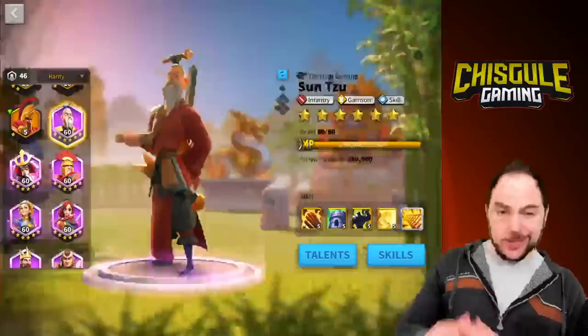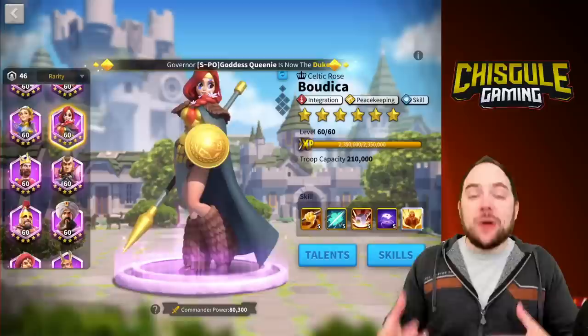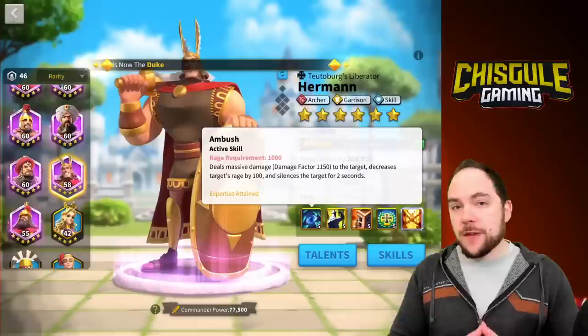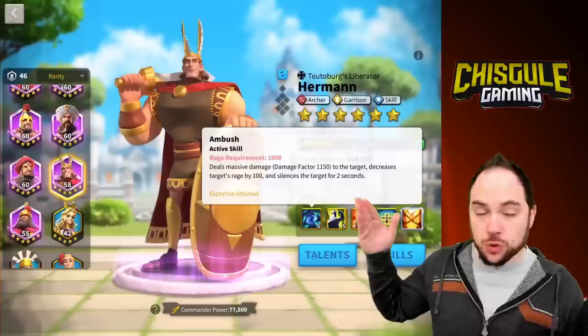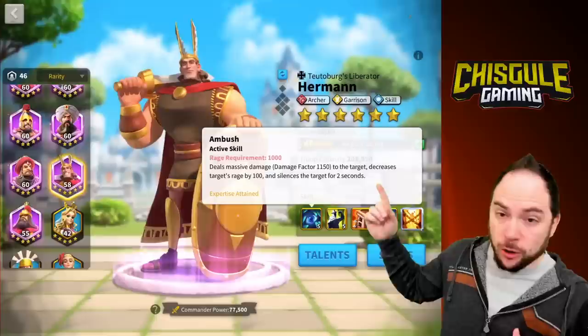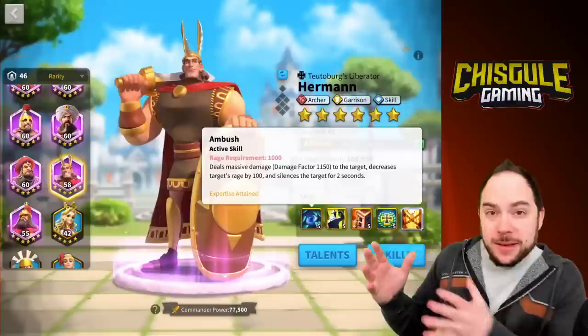My number one pick for Herman is again going to be Sun Tzu — no coincidence, he's the first commander I recommend you invest in along with Boudicca. My number two pick is Boudicca. Both Sun Tzu and Boudicca generate big amounts of rage, which will enable higher uptime on your two-second silence active skill. What does a silence even do? It makes it so that if you got to full rage — every active skill has a rage requirement listed in red — you can't cast your active skill. You have to wait until the silence wears off. The way to think about it is it's delaying when the enemy will use their active skill, which is in some ways like a rage reduction.